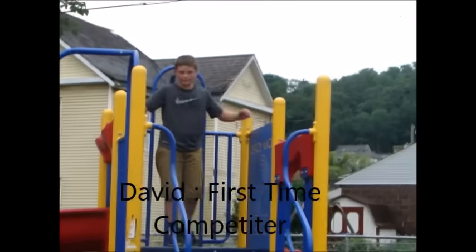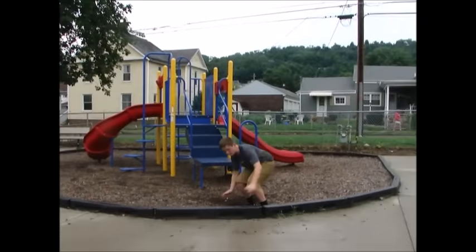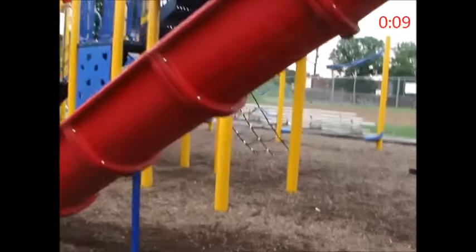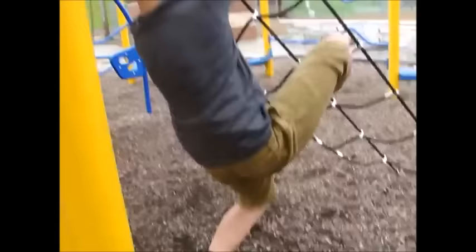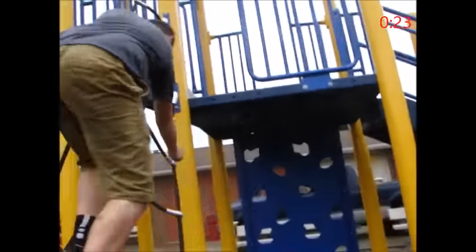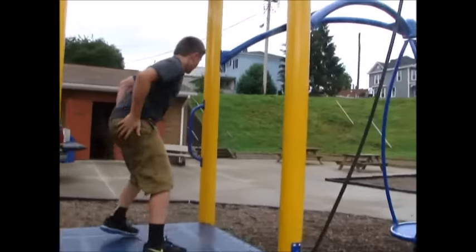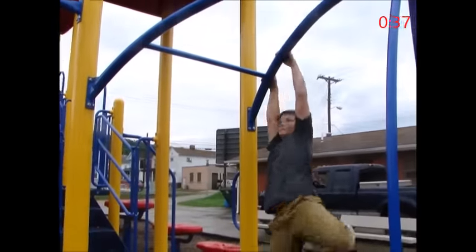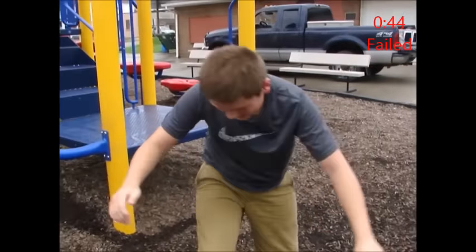This is David, and this is his first time on Kid American Ninja Warrior. He starts in 3, 2, 1, go. He just makes it past the step obstacle. Cargo net — jumping. His feet almost touch the ground. Now remember, you have to swing down the steps. Now it is on to the bar jump, and he goes out on the bar jump.